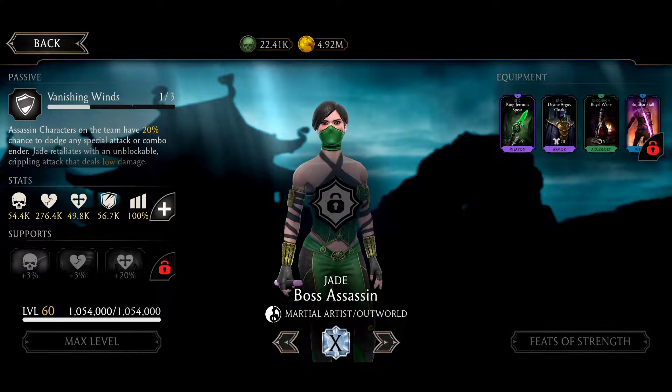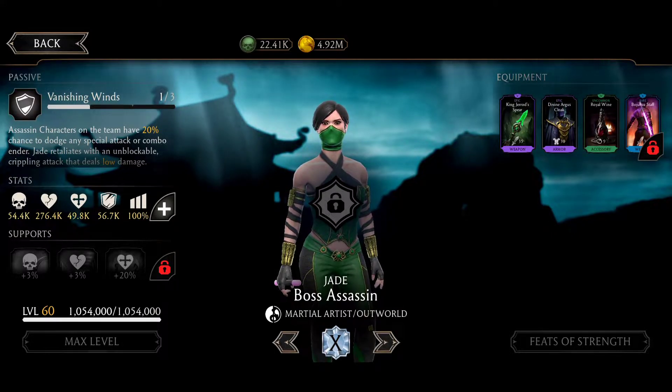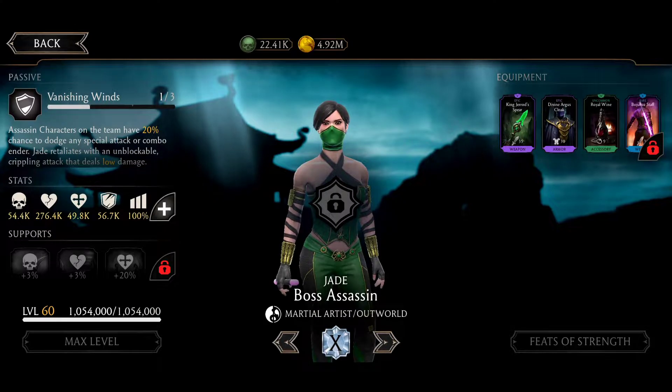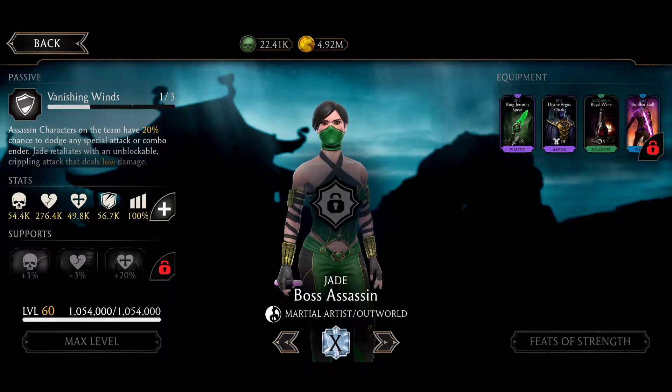Now for the other Jade: Assassin Jade. Her passive is just level 1 — 20% chance to evade combo enders and specials. She has King Gerald's Spear, so this girl is gonna start with one bar of power because of King Gerald's Spear. And she has a chance to snare on special attacks, so have to be careful.